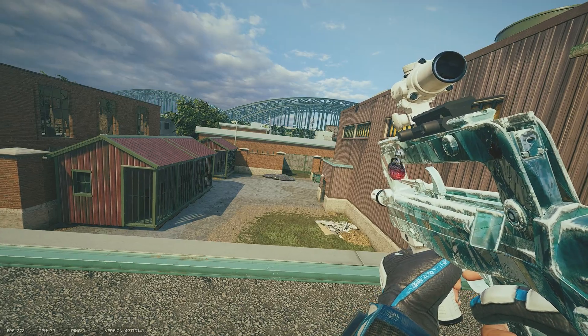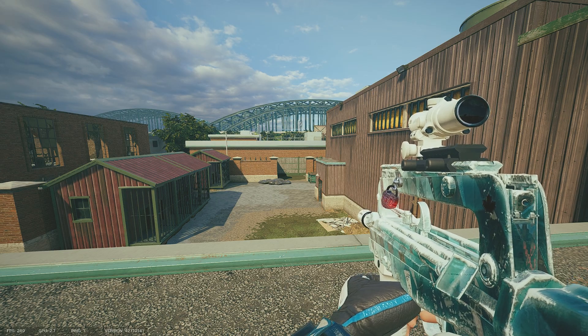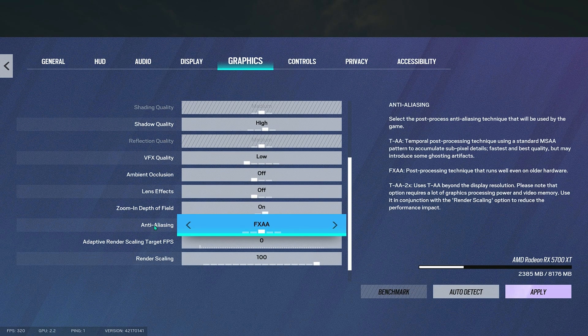Bloom doesn't drop FPS that much. You can have it on if you have a really good PC, but I don't need it so I have it off. Then zoom-in depth of field: on. And for anti-aliasing, I have it on FXAA. Let me show you the difference.